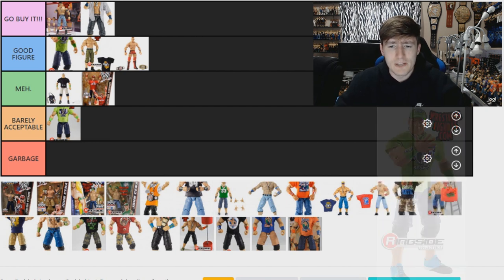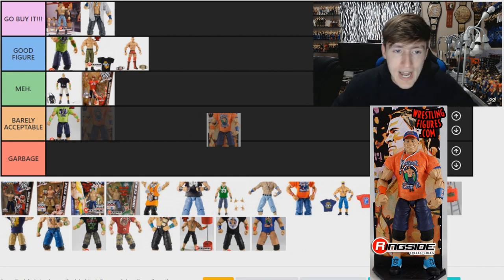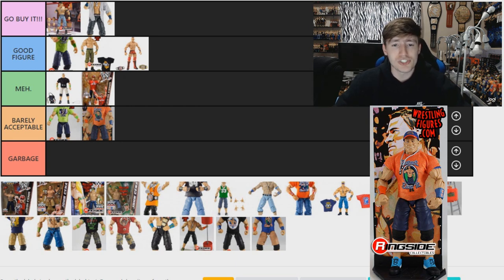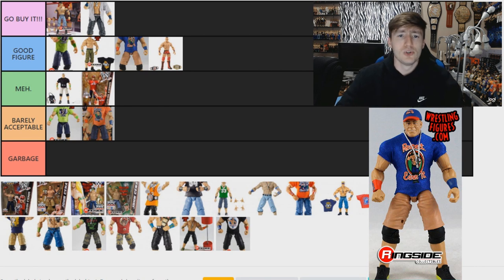Moving on to the Elite 60 Cena, which is a re-release of the Elite 54 but with an orange shirt instead of the blue shirt. I'm going Barely Acceptable again because it's just a new t-shirt. I'm a big Cena guy, but Barely Acceptable is where it lands. As for the Elite 54 Cena — I'm putting that in Good Figure, above the debut figure. I really like the khaki pants mold and the Florida-esque attire with the orange and blue. It's got basically the Florida Gators font on the t-shirt, and I really like that attire.